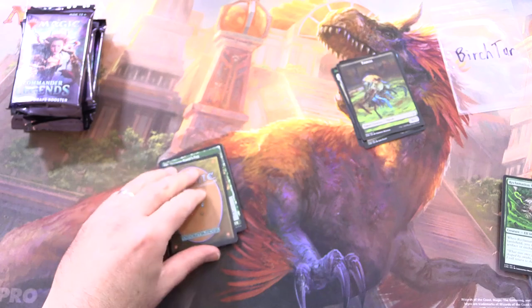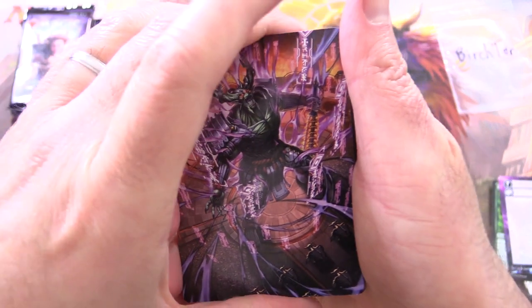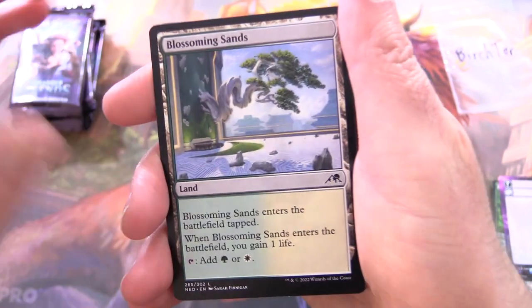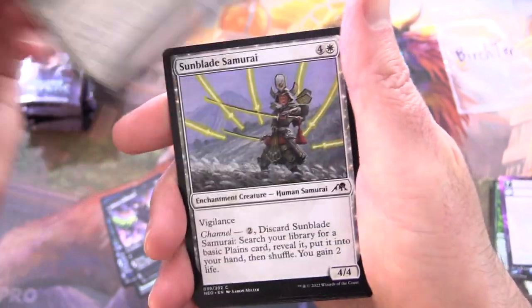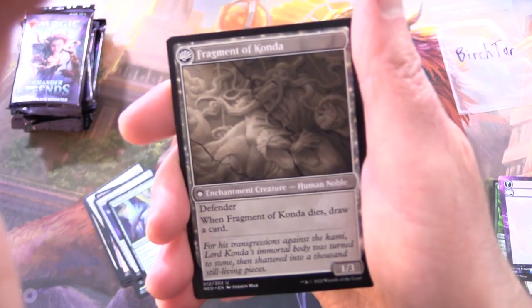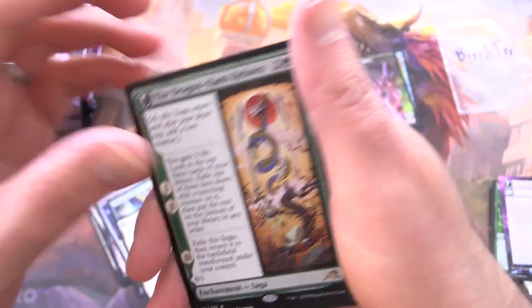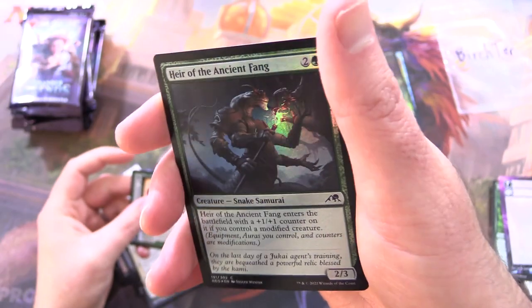Kamigawa Neon Dynasty. Is this a list pull? No, it's a troll card — moving on with our lives. Hidetsugu, Devouring Chaos. Blossoming Sands, Covert Technician (also known as the Yu-Gi-Oh card), Inkrise Infiltrator, Mothrider Patrol, Sunblade Samurai, Imperial Oath, Experimental Synthesizer, Tawashi Guidebot, Web Spinner Cuff, The Fall of Lord Condor — loving the artwork in this set, so much brighter and more colourful than the Innistrad sets. Fragment of Condor, Dragon Kami Reborn, Dragon Kami's Egg, and a Foil Heir of the Ancient Fang.